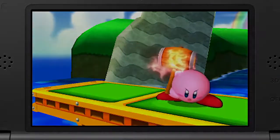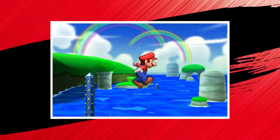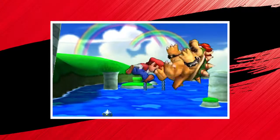Time for me to show you how it's done. In Super Smash Brothers, pulling off cool attacks is as simple as pressing the A button. If you slide the circle pad when you press A, you can do other moves, too. Smash attacks!